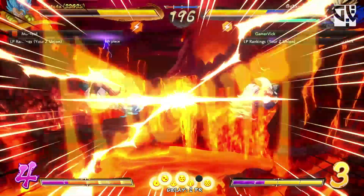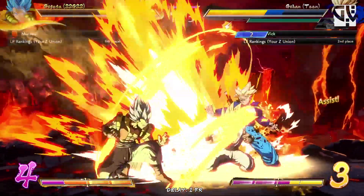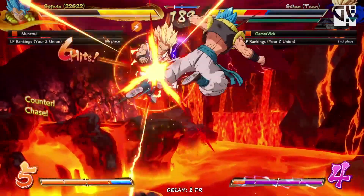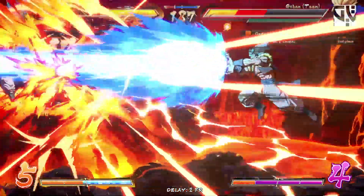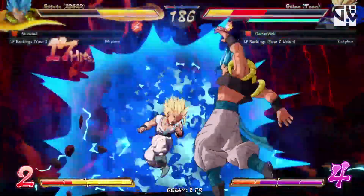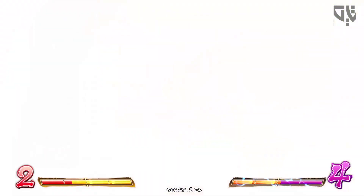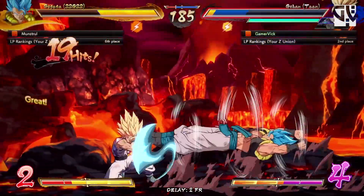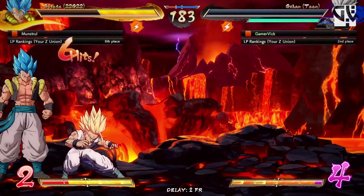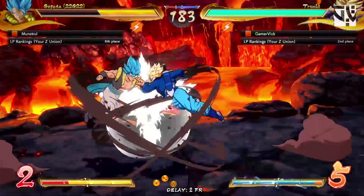Alright, Team Gohan — let's do this buddy. Nice super dash. I think I'm dead. He's going to do the level 5 and I should be dead. Wait — he didn't. Okay, I didn't know you were going to do that. I thought he was going to go with the level 5 there.